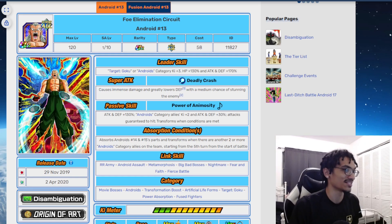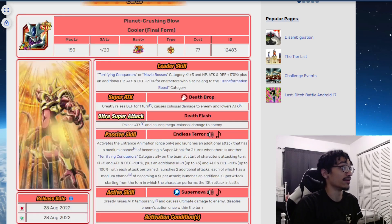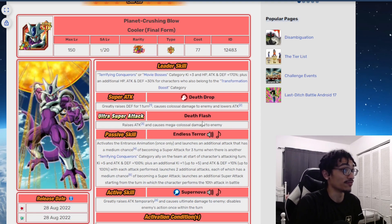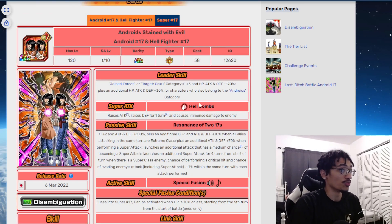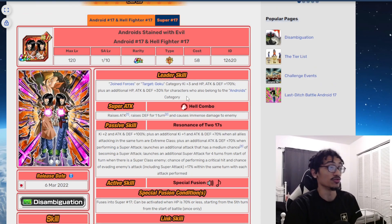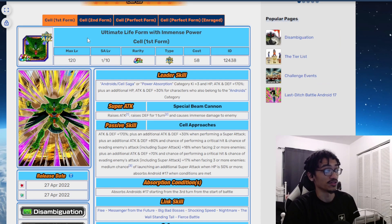Android 13 is on three 200% leader skills: the LR Final Form Cooler 200% leader skill from Movie Bosses and Transformation Boost, the Super 17 200% leader skill covering Target Goku and Androids, and the 200% leader skill for Power Absorption and Androids.